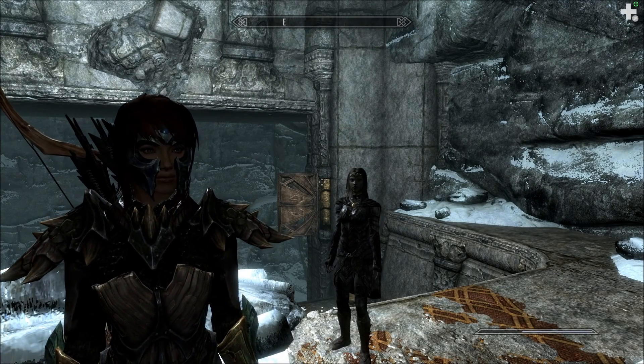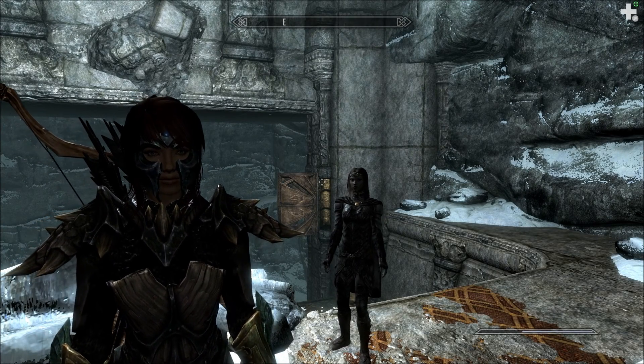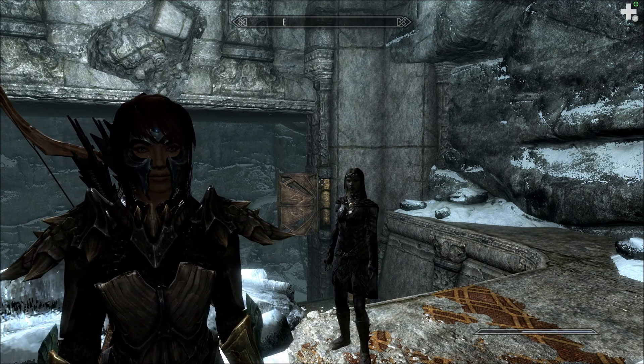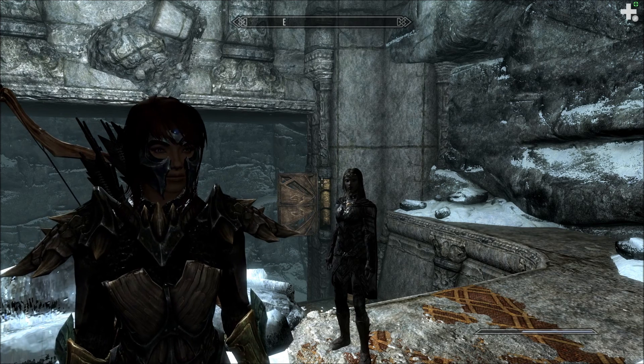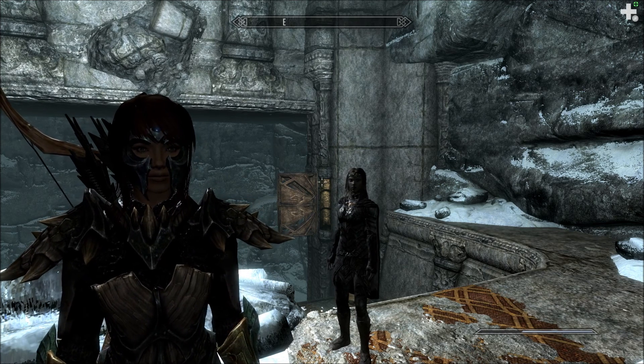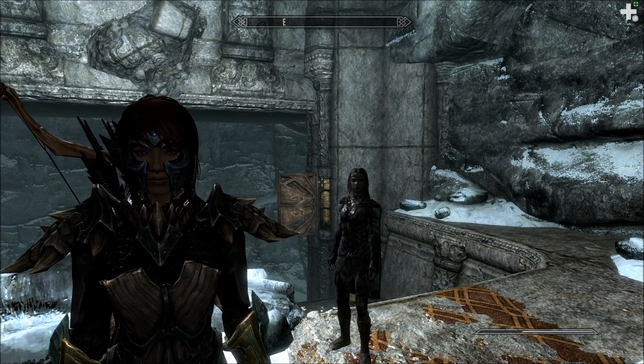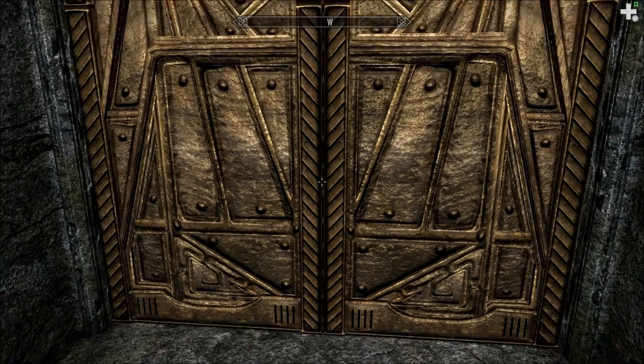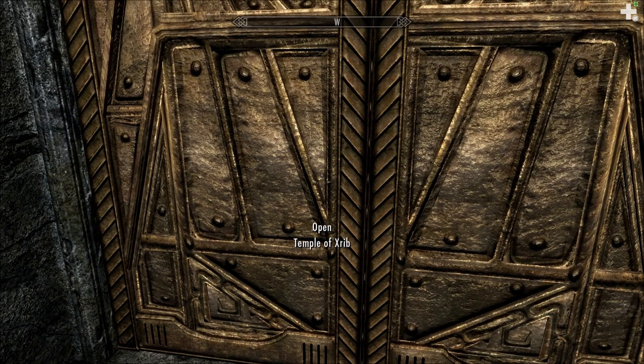Hello, welcome back to Let's Play Skyrim Blind. I am Amethyst Lunatari, the RPG chick. That's Carliath behind me. We are in our final area in Skyrim. We have explored everything. So this is in Winterhold. It's called the Sightless Pit. We're about to go through this door and enter the Temple of Zrib.